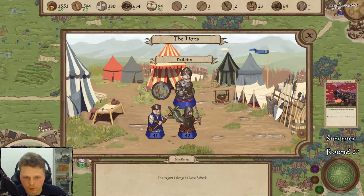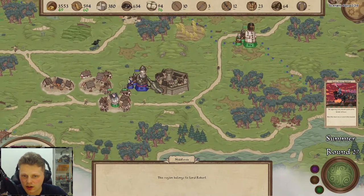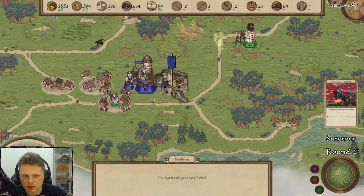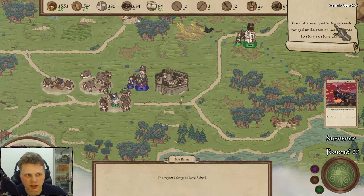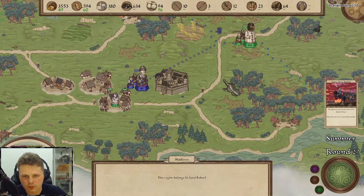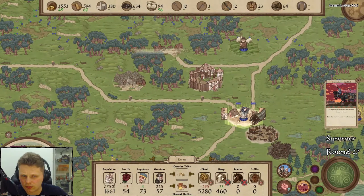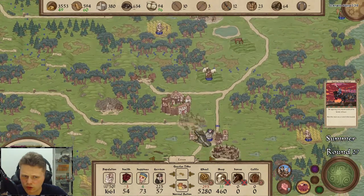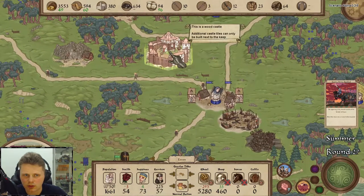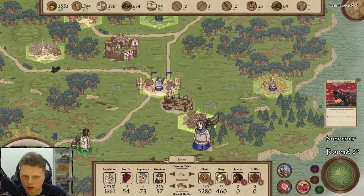Can we... let me do something with you guys. You cannot storm — need ranged units, ram, or ladder. Let's move towards our border. We got a wooden castle — did I do that? What the hell happened here? Oh yeah, we took this.